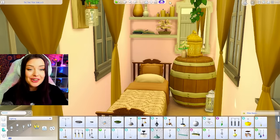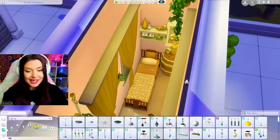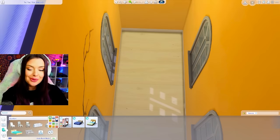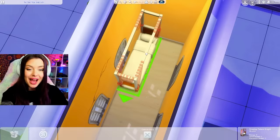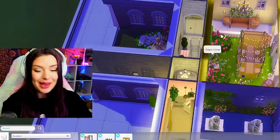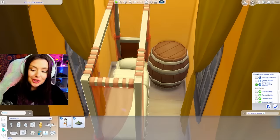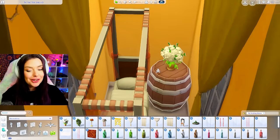So this is what bedroom number one looks like — very warm-toned but very pretty. I love the clutter in here, the rustic look is really nice. For the other bedroom I'm going to use the Seasons bed in a different color, and I'm using that new wallpaper from My Wedding Stories. The more I go with this build, I'm kind of thinking it might be a back-in-time kind of build.